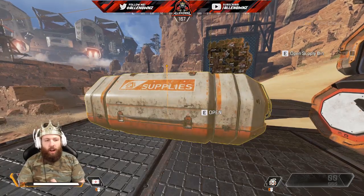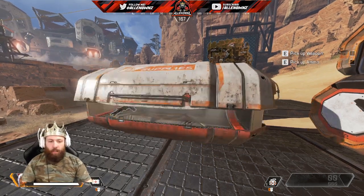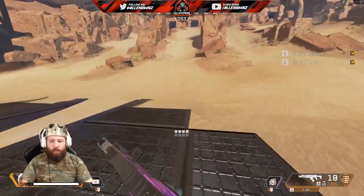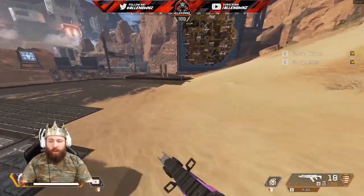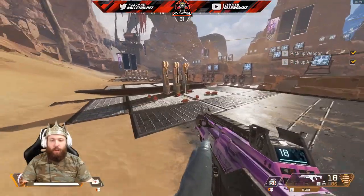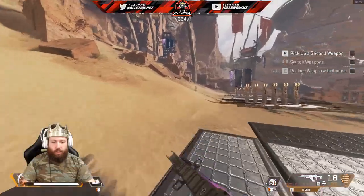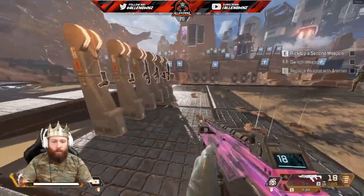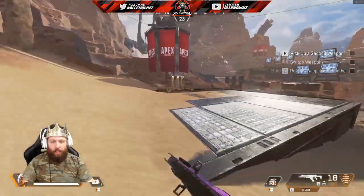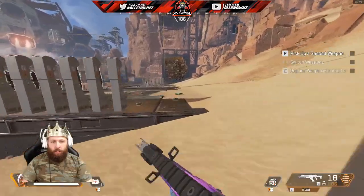Alright, so here we are — we just finished basically the whole training and got to the second area where we pick up guns. You're going to pick up two guns and get your ammo. Now, what happens at this point is there are rows of basically every single gun: your shotguns here, your light ammo guns here, your heavy ammo guns here, and your energy weapons here. You must swap out the one you're holding.